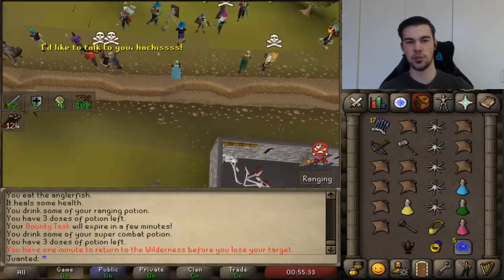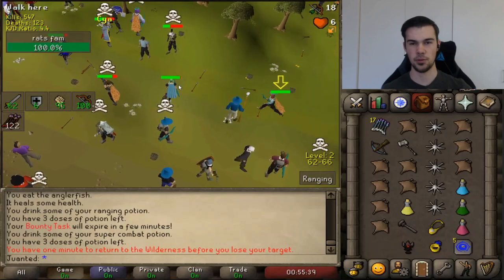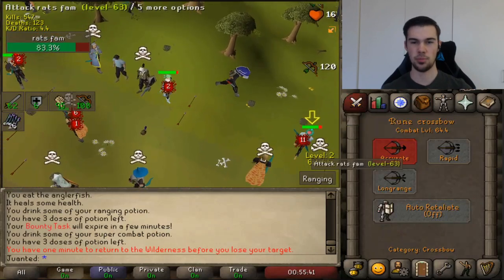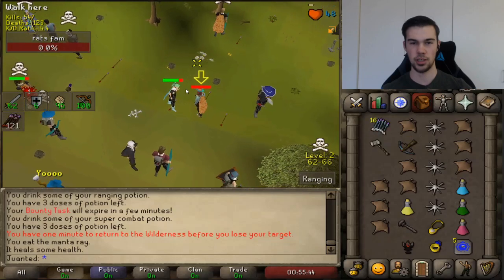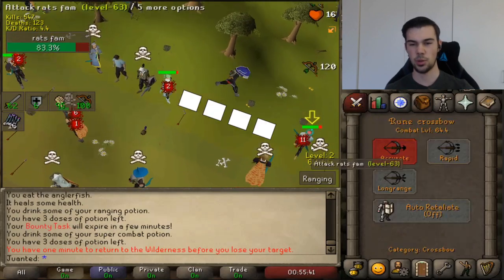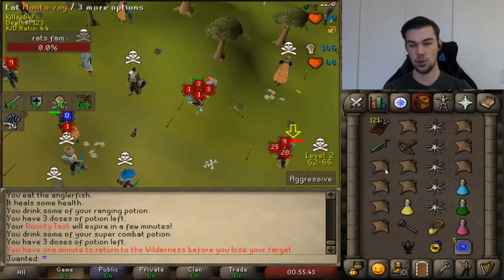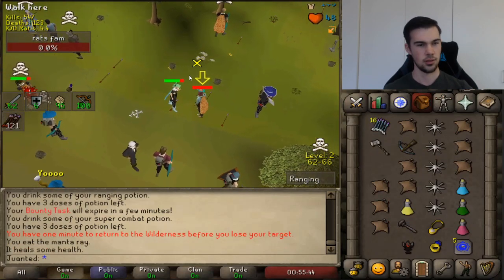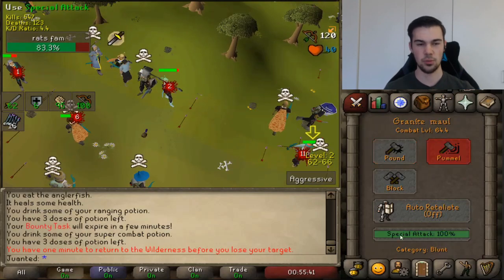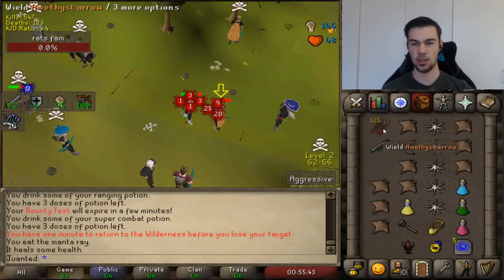Now let's look at a few more examples. My opponent is Ratsfam — we were having some unhonorable fights back and forth, some spec tabbing. My opponent is 13 prayer, fire cape, unskilled, not really risking much. So in this next fight I decided to go for spec right off the bat. When I pull out my crossbow I'm not exactly three tiles away — I'm a bit farther — but I did get a huge XP drop and decided to still go for the combo. It still performs the one tick stack even though I'm not at the specified distance. There are alternative scenarios where you can still perform this combo even if you're not three tiles away, so feel free to experiment.